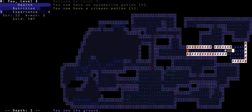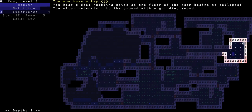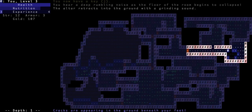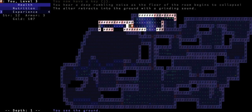An aquamarine potion — apparently potions have no color coordination. On the other side, a key! 'What door might it open?' Interesting. 'You hear a deep rumbling noise from the floor.' The altar retracts — when was there an altar? Oh boy, must make it — I just made it just in time! I feel like Indiana Jones — that's totally what people expect when they have to deal with situations like that.